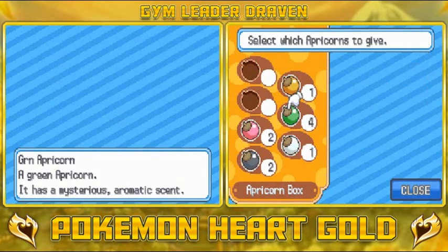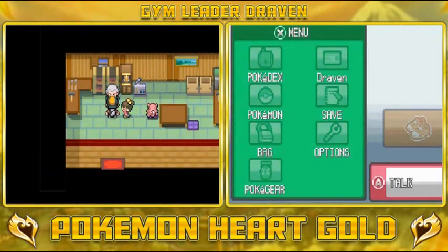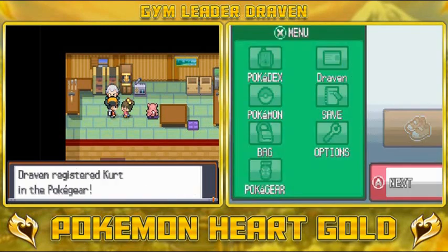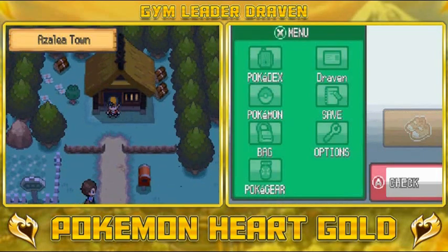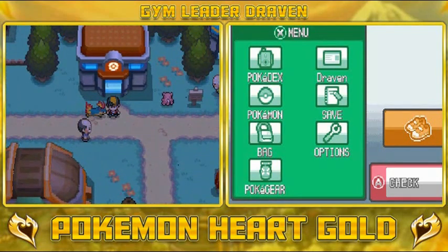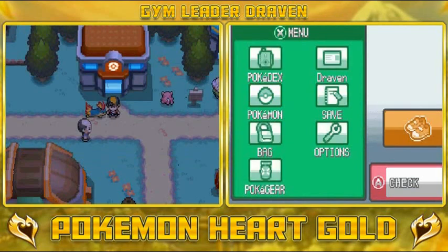We give Kurt all four green apricorns and he says he'll make them into Poke Balls the next day. He also gives us his grandpa's number — a very important number. That's pretty much it for this episode. In the next episode, we'll be going up against Bugsy, the Bug-type Gym Leader here in Azalea Town. Maybe we might even battle Silver — we'll see. See you guys!